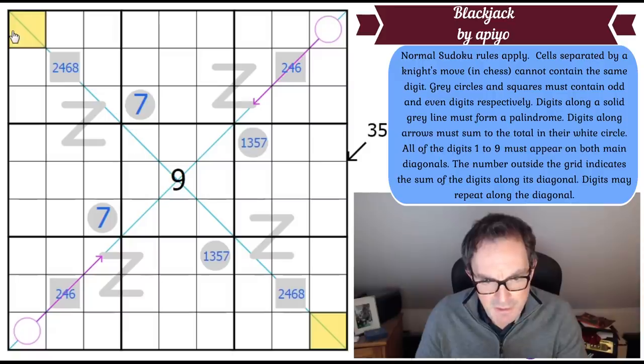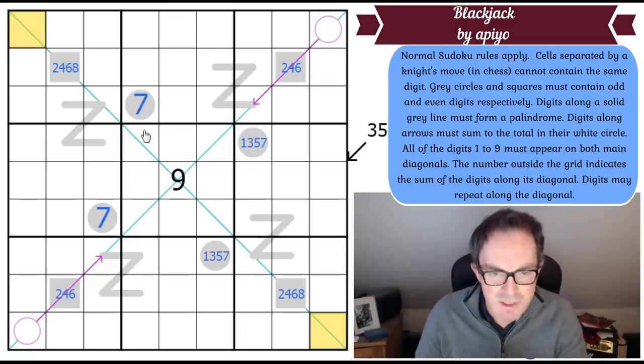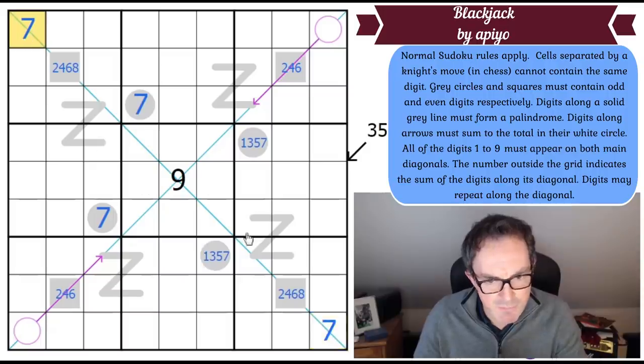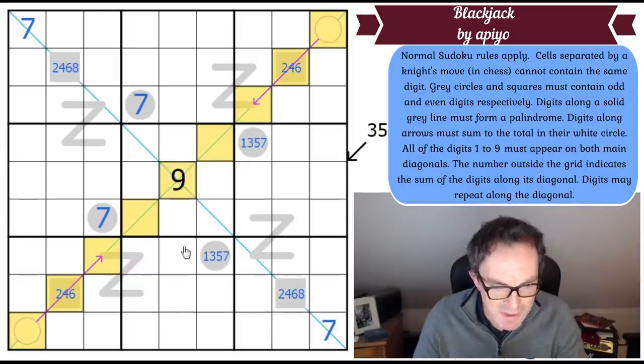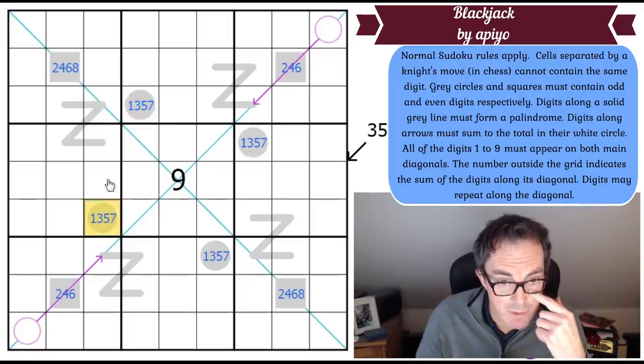That's a really remarkable find by Apio. If we put a seven in one of those two odd-circle cells, the seven will always see both extreme cells on the other diagonal. So we couldn't put seven anywhere. This proves that these two odd digits are not the same — and the same logic applies symmetrically.